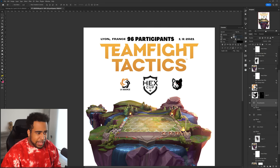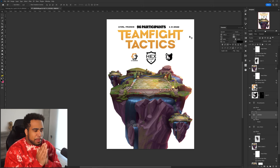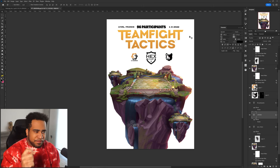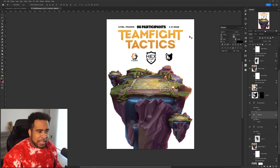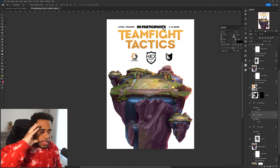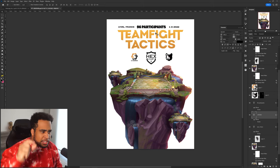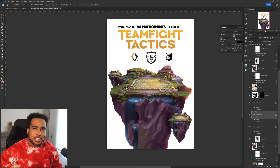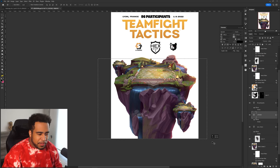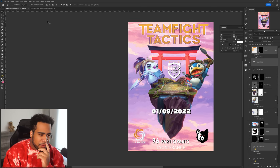I have the location on the left side and the date on the right side — something like that, not bad. I want to make the kerning a little tighter. So all the information is front and center: Teamfight Tactics, 96 participants, and the subtext if you want to read it. It all feels a little congested at the top though, so I'm going to move this down. I think that's what I want.